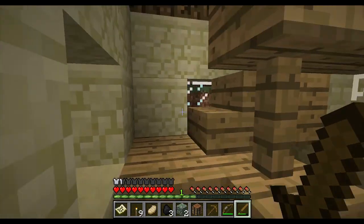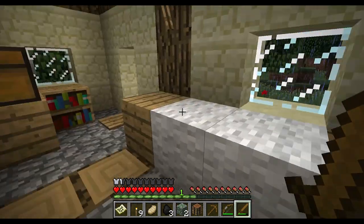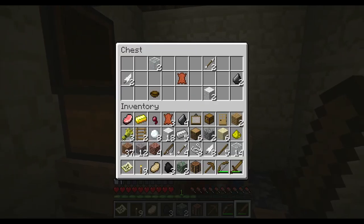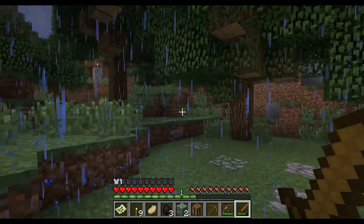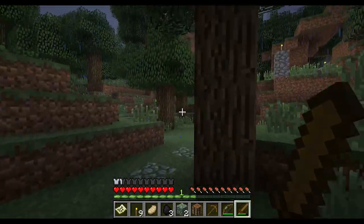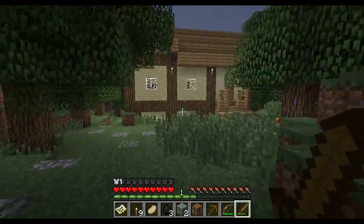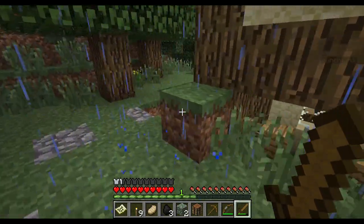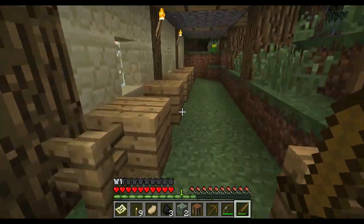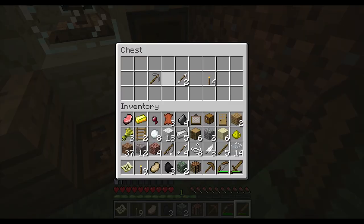Okay, I'm putting a chest — here's a book. I'm putting our extra stuff in the chest at Van Helsing's house. Wait, that's not the right way. He said check out back. Oh, I found it — there's a chest here with a stone pickaxe, some arrows, and some torches.